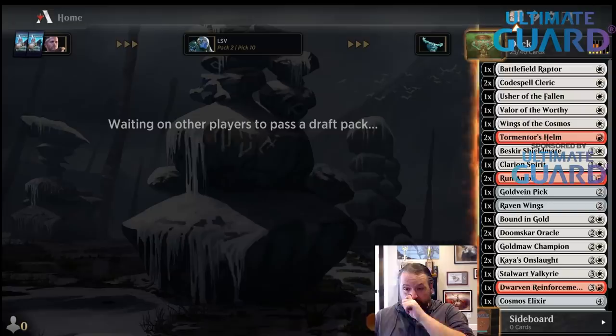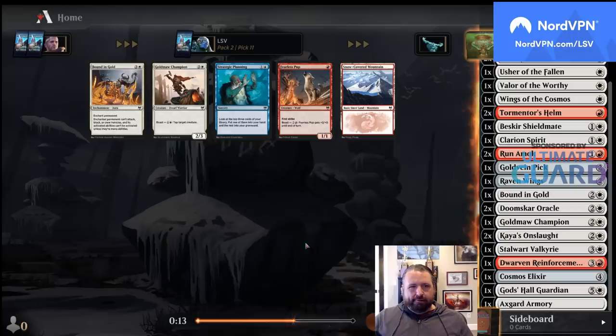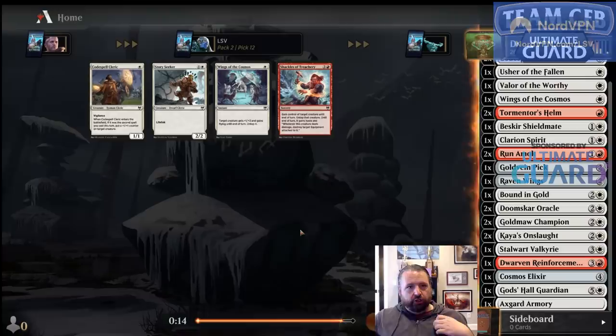Why not Raider? Immersion Room Raider — I would prefer my red cards not be... Look at how open white is. It's actually a real question which one I want. I think I'd rather just have Goldmaw Champion — I'd rather have more creatures. I'll take the Codespell Cleric.